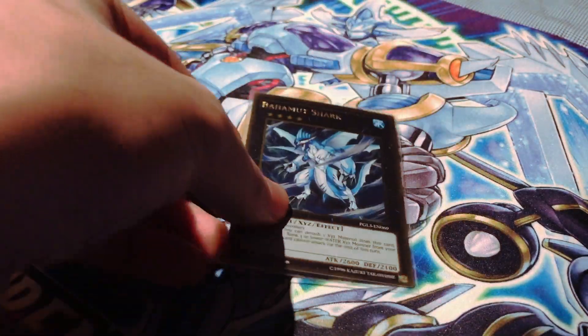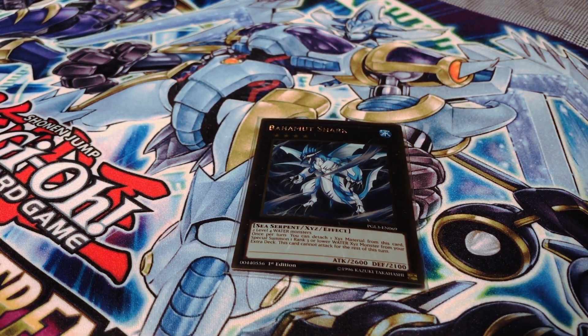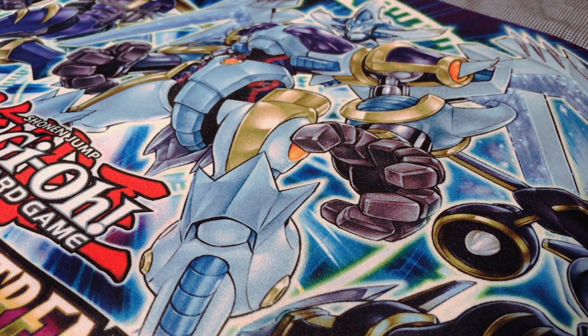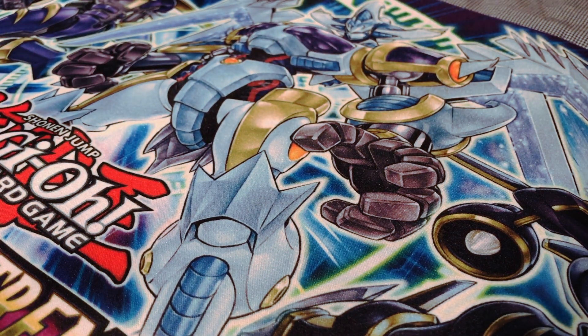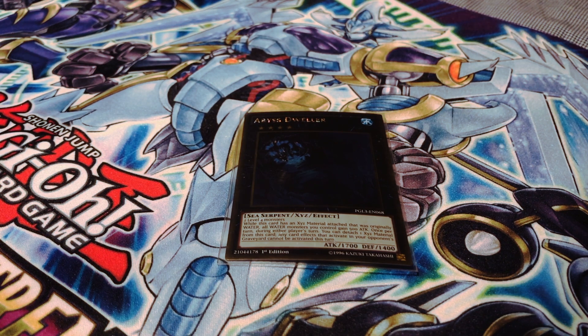I have one copy of Bahamut Shark, which you're mainly going to use to special summon Toadally Awesome from your extra deck. I also have one copy of Abyss Dweller. I was originally thinking of putting Castel as my other rank four, but I decided to go with Abyss Dweller because of rogue decks like Skull Servant and the Lightsworn deck, as well as the Invoked archetype that utilizes graveyard effects.